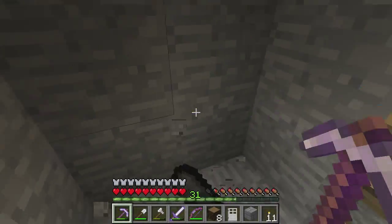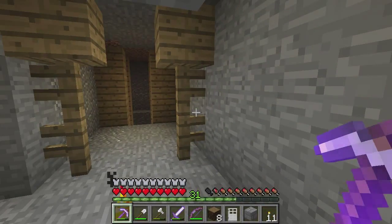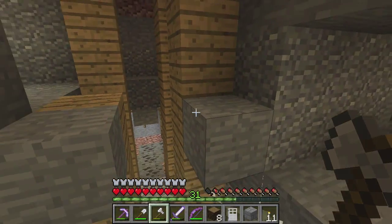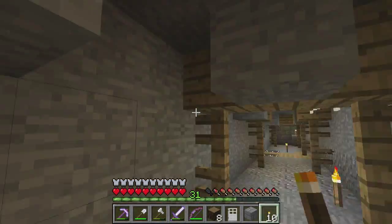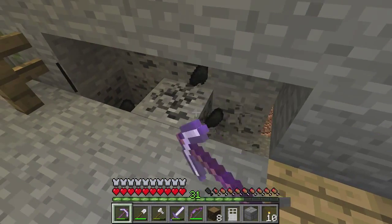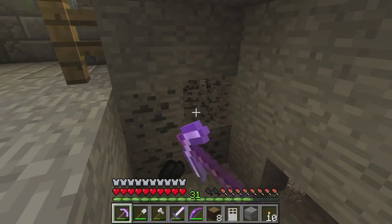I think mineshafts should have some that spawn dedicated to a certain type of resource. So you'll still find all the other things, but you'll find a coal mine with much more coal than usual in it, or an iron mine. And all the minecart chests will have more of that resource in them. I think that'd be a nice little feature if they could work out how to implement it.